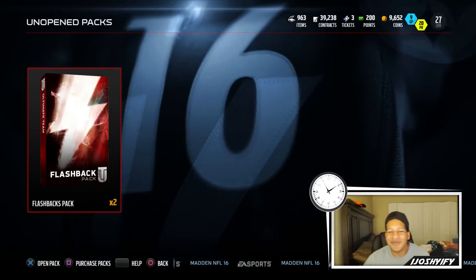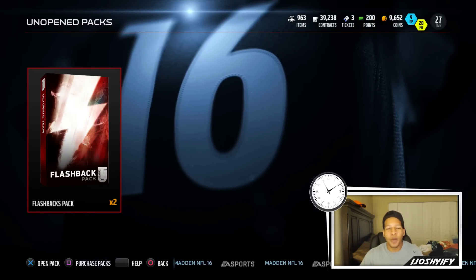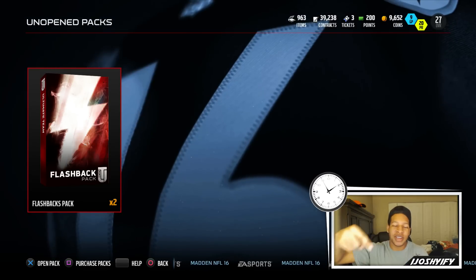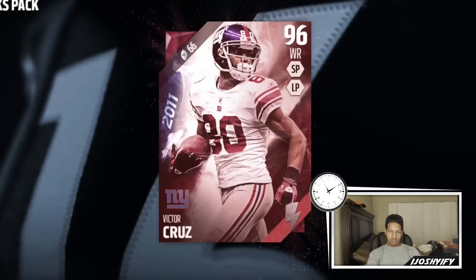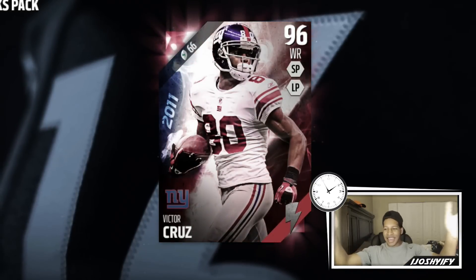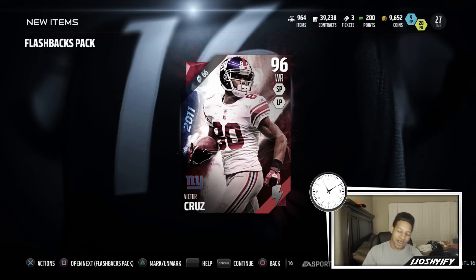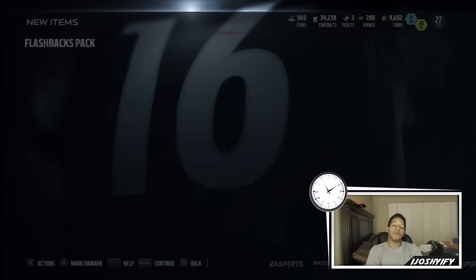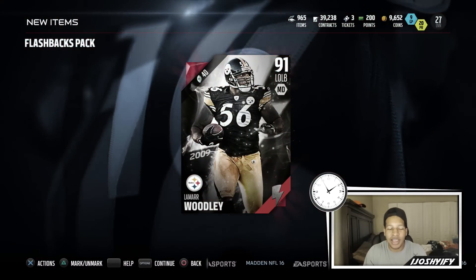That's a fail. I'm down to under 10,000 coins — I haven't had this few coins since day one of Madden. I need three more positions. I hope y'all enjoy these flashbacks — whoever gets them should have followed me on Twitter because that's where the giveaway is gonna be. I shouldn't be giving these away. Someone's getting Victor Cruz and somebody's getting Lamar Woodley. Please just leave a like for my pain and all the coins I spent — I'm signing out with my left hand today.